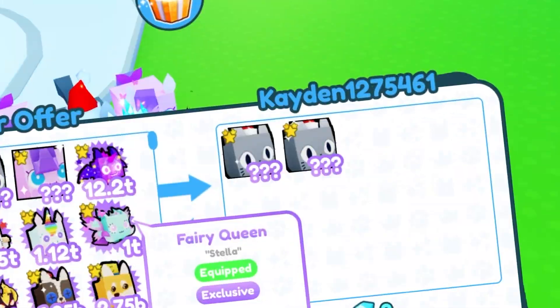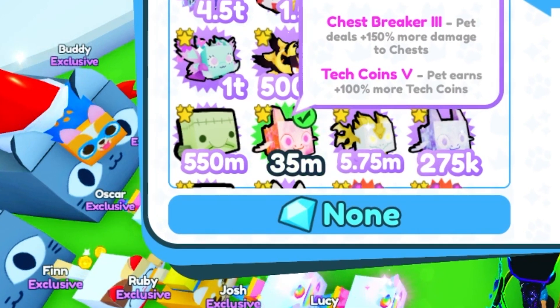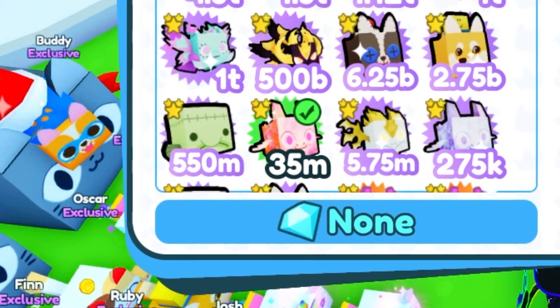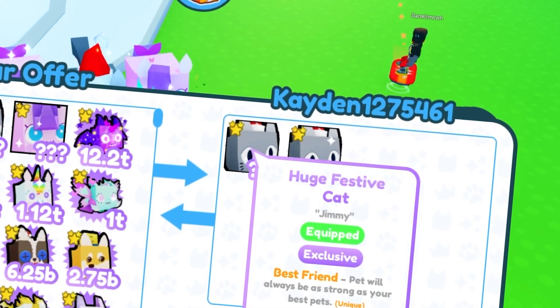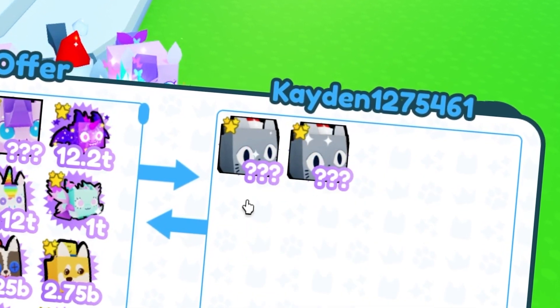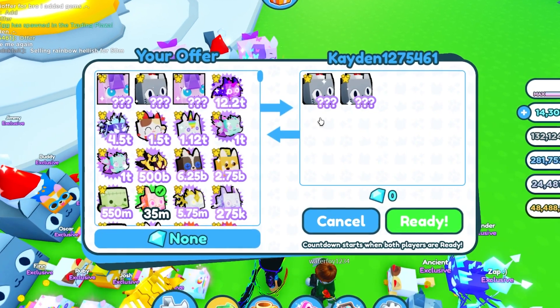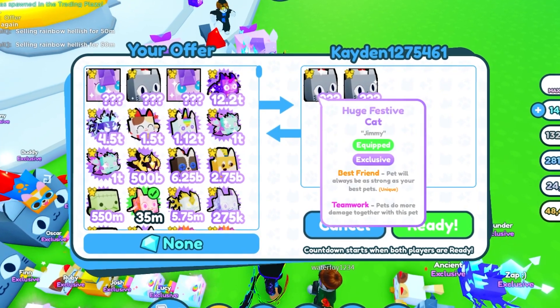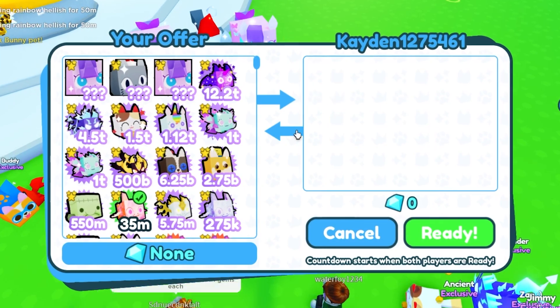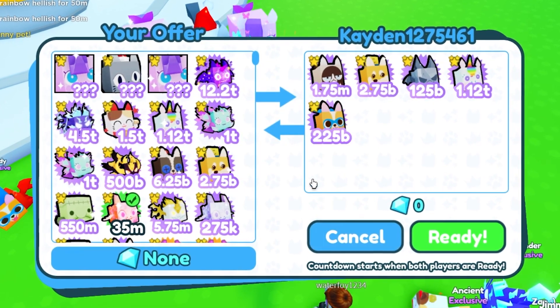Caiden here is offering for the nebula dragon. The nebula goes for 195, but wait — these huge festive cats are going for about 220, so that's an extremely huge overpay. However, I feel like these are probably gonna be duped because I literally got a duped huge just yesterday. So we're going to go ahead and cancel it.